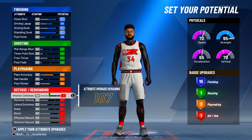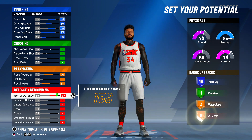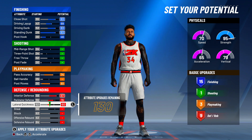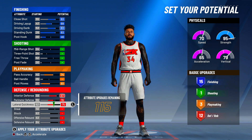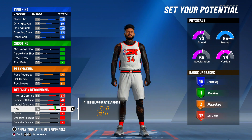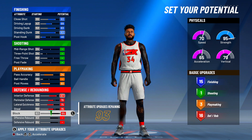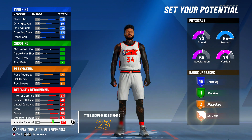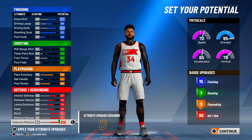Now for the most important part of the build — obviously the defense. For interior defense, max that all the way up. For perimeter defense, go to 76. Lateral quickness — go to 75, that's maxed. 76 for the steal. Then max your block to 95, max your offensive rebound to 95, and max your defensive rebound to 95.